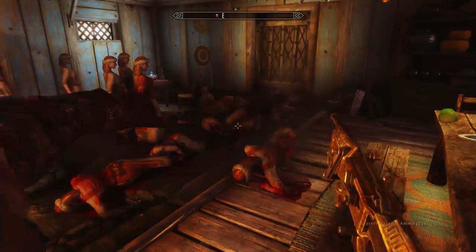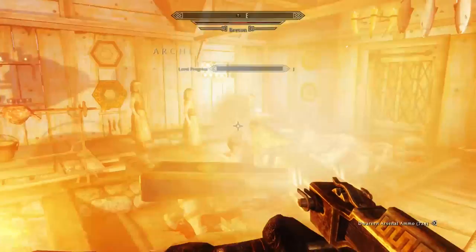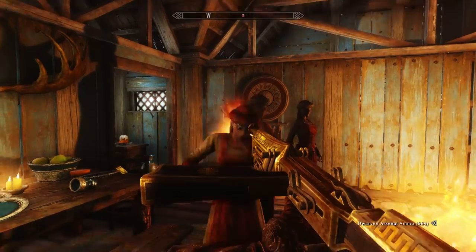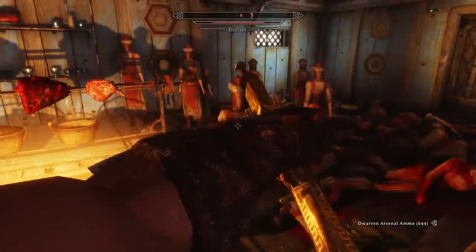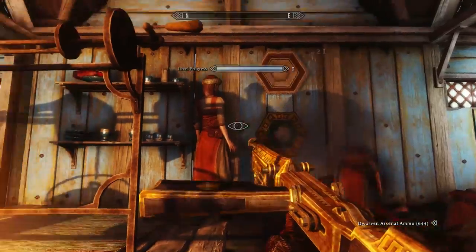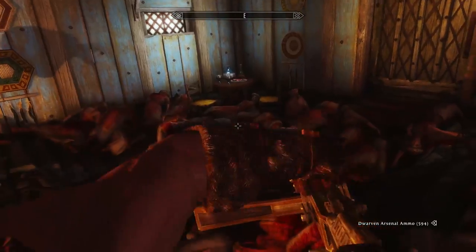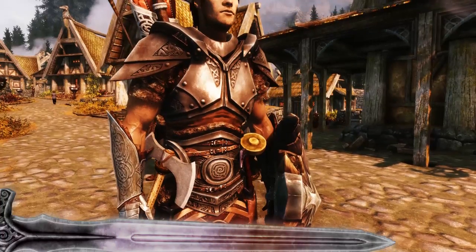The machine guns do 4 damage per shot and they shoot for quite a while — I think 10 or 20 shots — and then they need to reload. Or if you release your mouse button it will reload as well. The sniper rifle does a base damage of 39 instead of 4, but it reloads after one shot. You just need one steel ingot to craft 100 shots for these weapons, so it's kind of cheap, though if you're shooting through cities and villages it could get expensive. But it's a good option alongside normal bolts and ammunition.